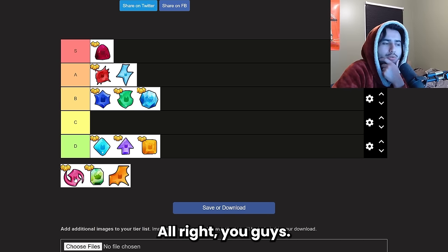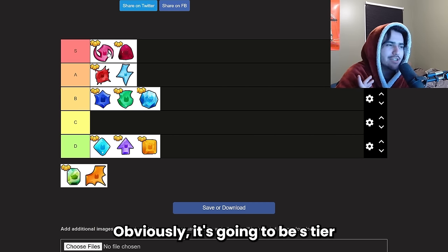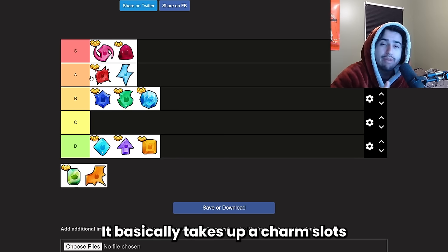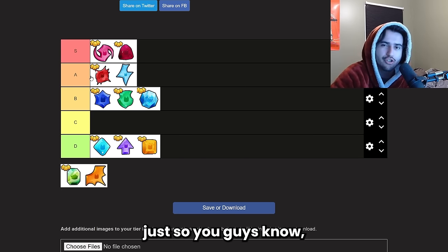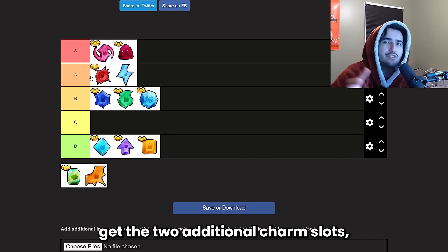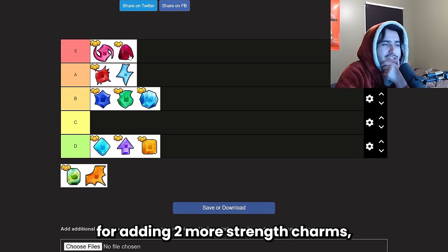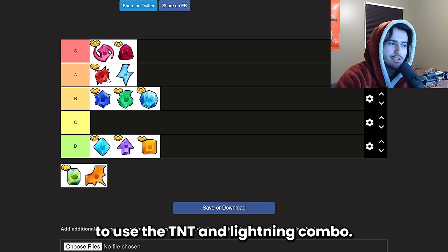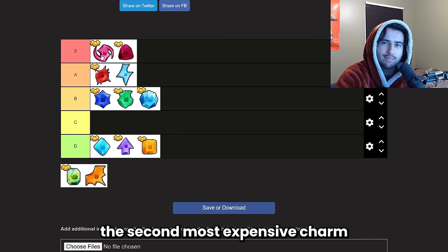The overload charm is obviously S tier — it's the only charm that can add more charm slots to your huge. It takes up one charm slot and then adds two more on top. Those two additional slots can be very useful for adding two more strength charms, giving 60 more damage, or enabling the TNT and lightning combo. It is the second most expensive charm on this tier list, but overall just S tier.